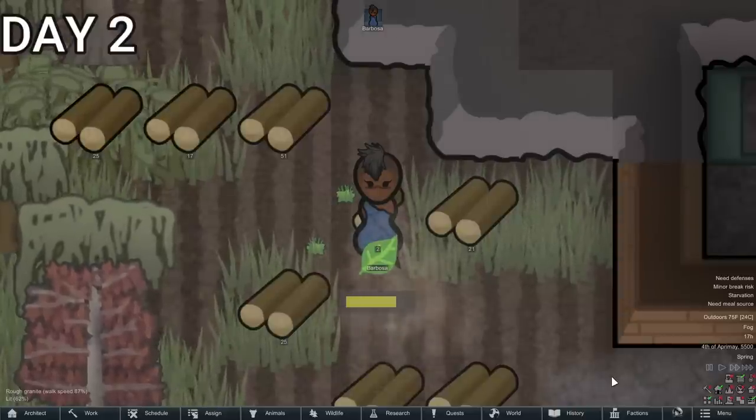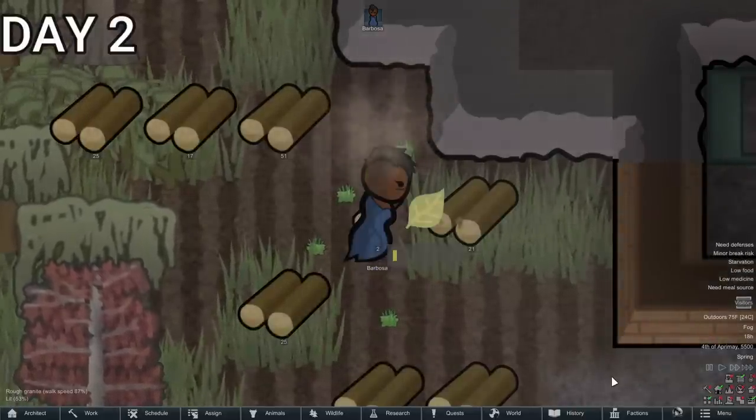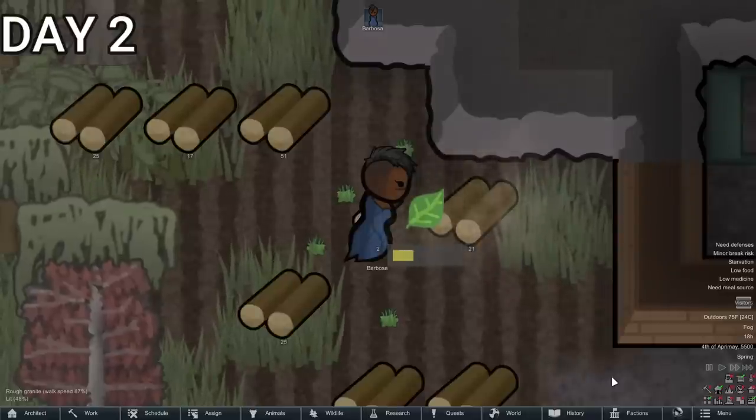Our very first crop we decided to plant was rice, because of course that's everyone's very first crop. It doesn't really matter though, because here in the swamp, even in wintertime, we can plant crops.